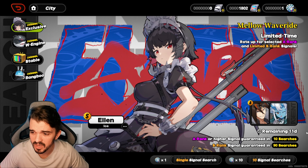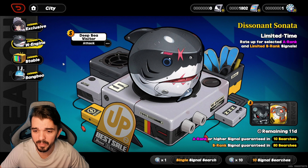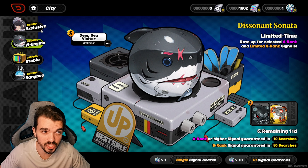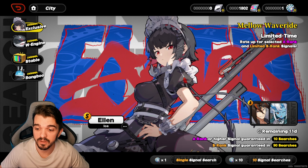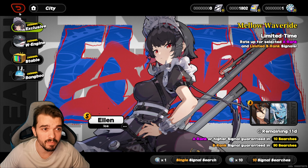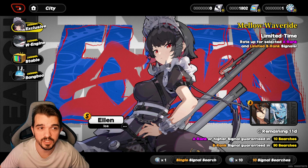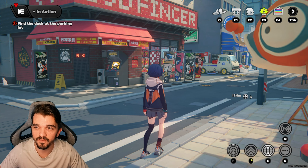You need 90 pulls, and you still have 11 days. You need 84 for the engine, and then you need 90 to get the guaranteed S rank. It's a lot, it's true, but you can get this for free. I have not spent any money on this game — no money, completely free to play.